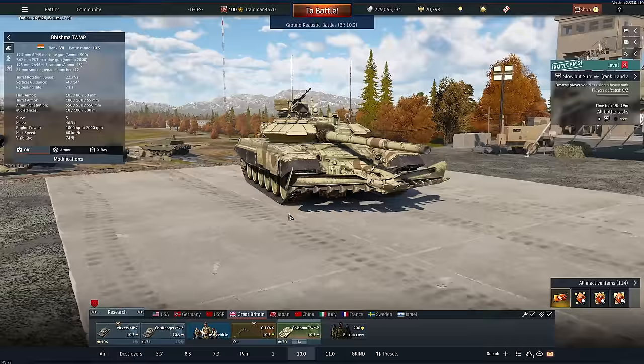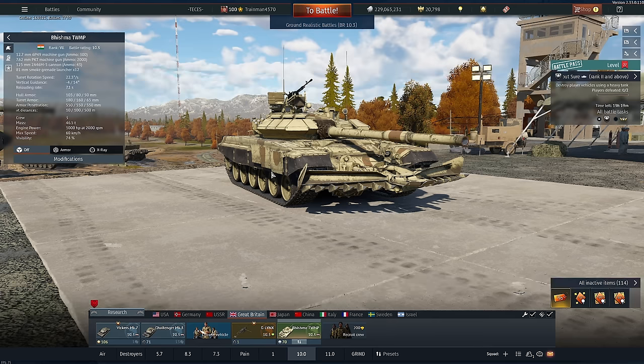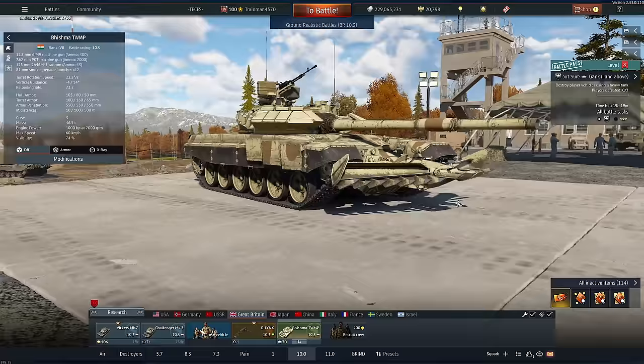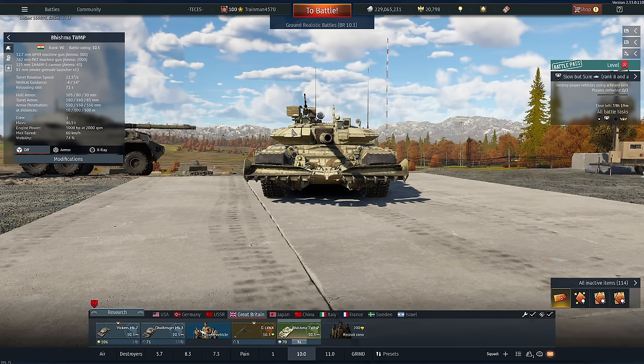Maybe you guys can enlighten me in the comments down below. Now, this tank here is actually kind of just a slightly worse and better T90 at the same time. It has the same engine, it has very similar weight, but what it does have is this massive mine clearer here, which doesn't actually work as a dozer blade, but it looks cool. Also, you lose access to the Stora Dazzlers, which are usually on the turret, so you actually get better ERA coverage — that's another plus point.